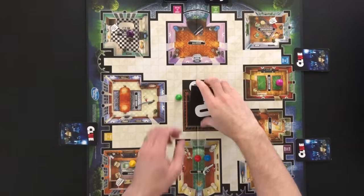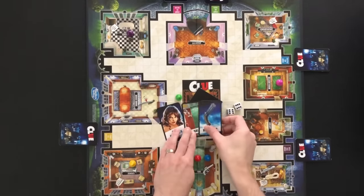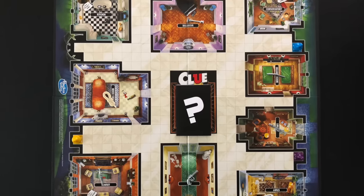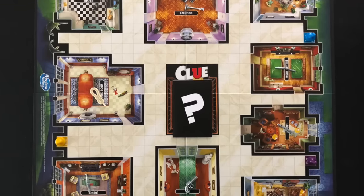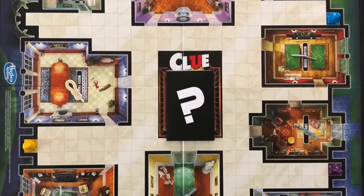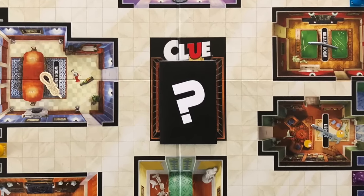After an accusation, the player will secretly check the three hidden cards. If correct, the cards are shown and the player wins the game. If a player makes an accusation and is wrong, the player will return the hidden cards and does not get any more turns. The player will still show cards when needed. When making an accusation, the player does not need to be in the room being named.